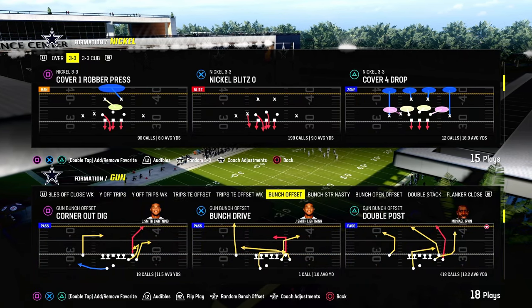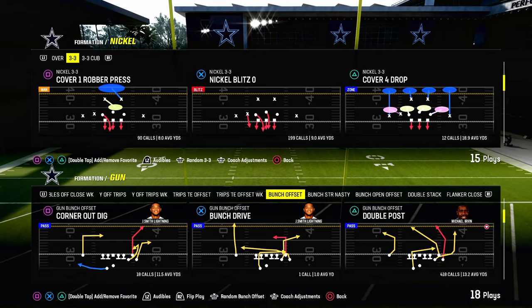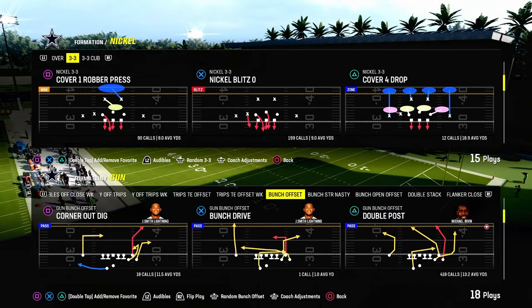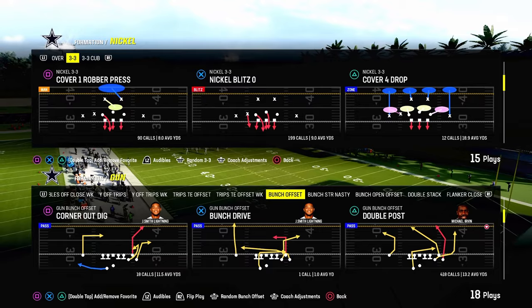Today's video, we're going to be taking a look at the C route out of the play double post and why I believe that the C route might be one of the most underrated routes in the entire game — because of what it can do for you in terms of attacking certain meta defensive adjustments that a lot of people like to do when they're defending gun bunch.